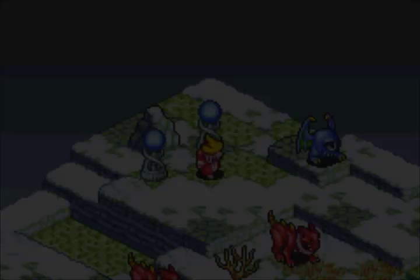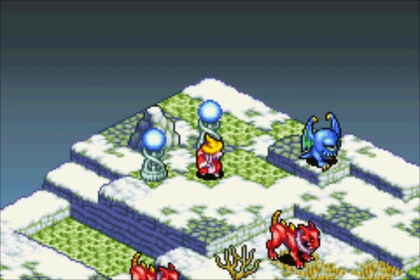Oh, we got some monsters here — I think we might be able to start learning some skills. What's against the law right now? Great, I just taught my black mage Thundara and he can't use it. All right, we'll throw Fire around then.